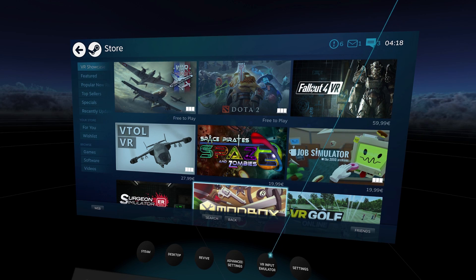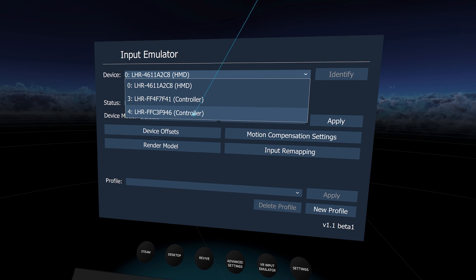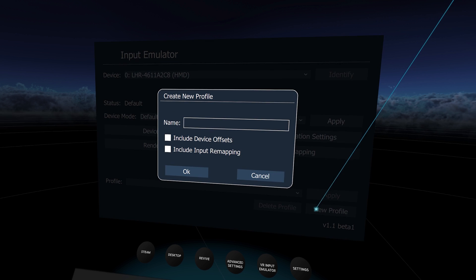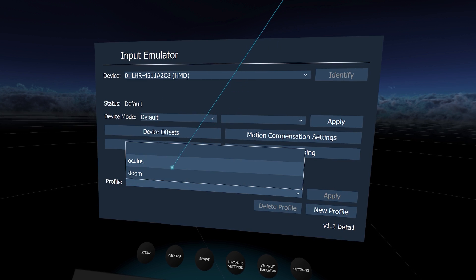When SteamVR is running, you're going to see a new icon called VR Input Emulator — click on it. In the list at the top, you'll see the HMD and both of your HTC Vive controllers. First, we're going to create a profile for this key remapping — in this case I'll just call it Doom, but the name doesn't matter. The most important thing is that you tick the option 'include input remapping,' because otherwise it will not be saved into the profile.